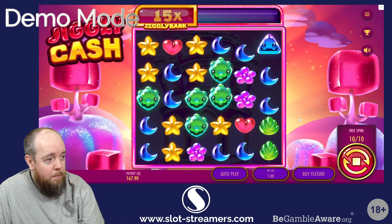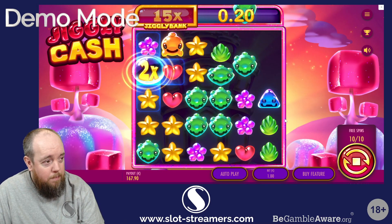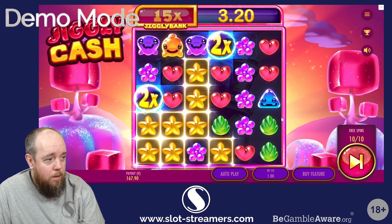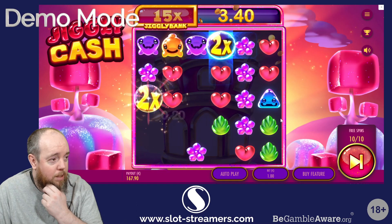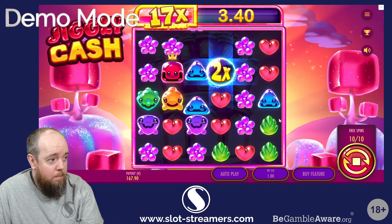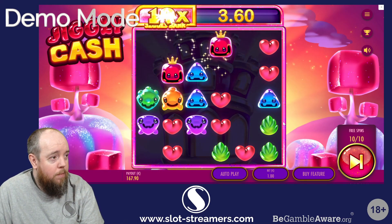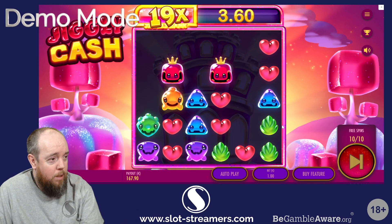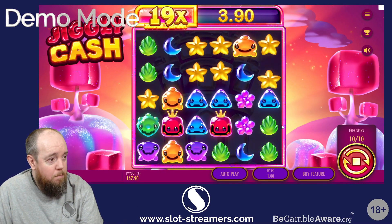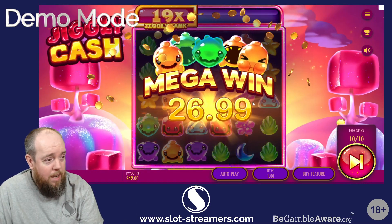Come on, big spin! We've got a star. We've got the greens in — we need a star though. There's the star, getting the multi activated. Any more multis activated with hearts? We've got flowers — that'll do 19x! Let's get some big hearts now. Enough hearts for a win — again, that's not too bad at this level.